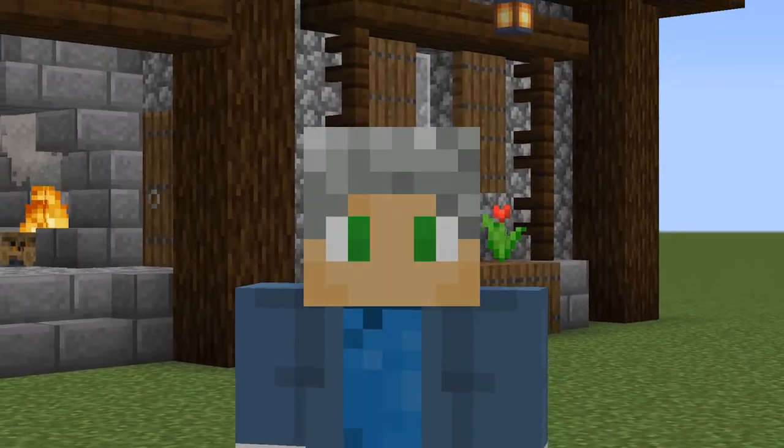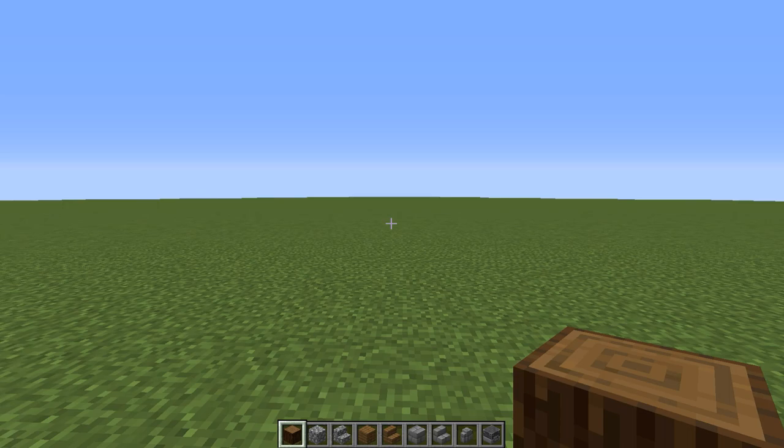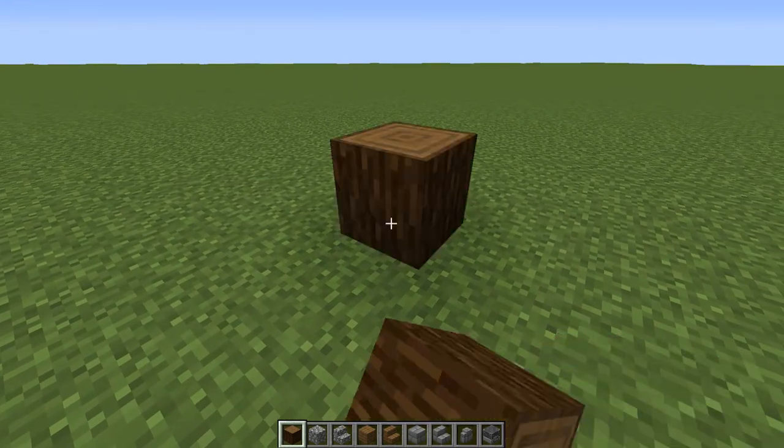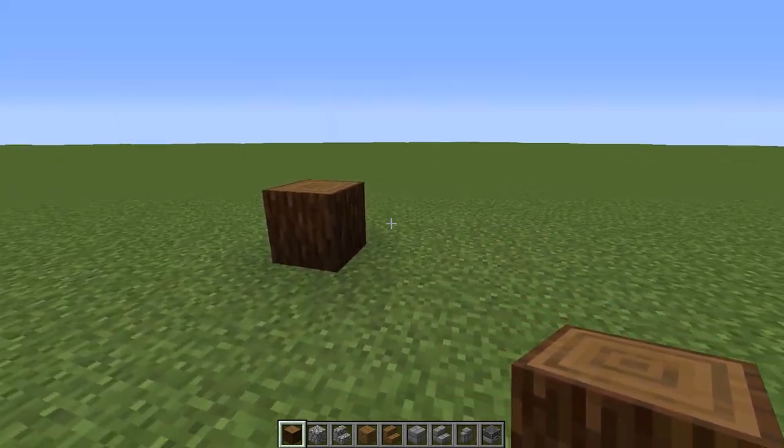So if that sounds like a plan then let's get started. For this build we need a 15 by 10 space and we're going to start off with our spruce logs — just put one down as the front corner of the house structure.